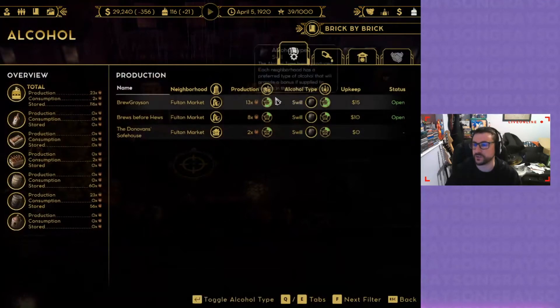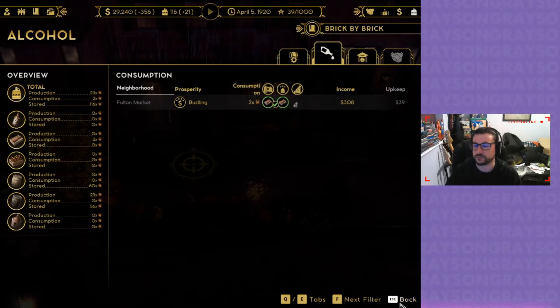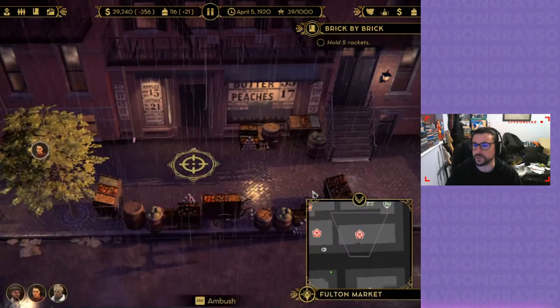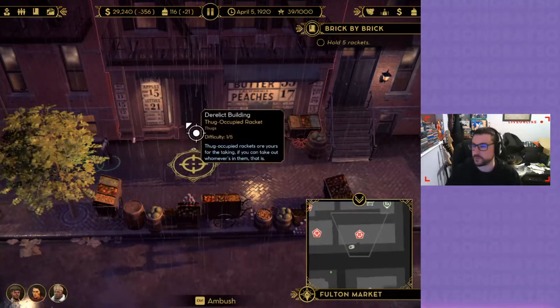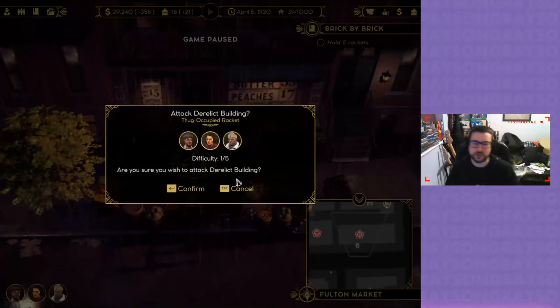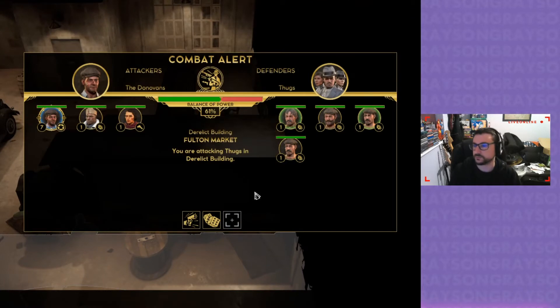You might want to change what you're serving in the next month if you want to keep making top dollar. Let's get over here then. I think that's what I need to do. Maybe I'll make this one a speakeasy. 61%, alright, let's do it.